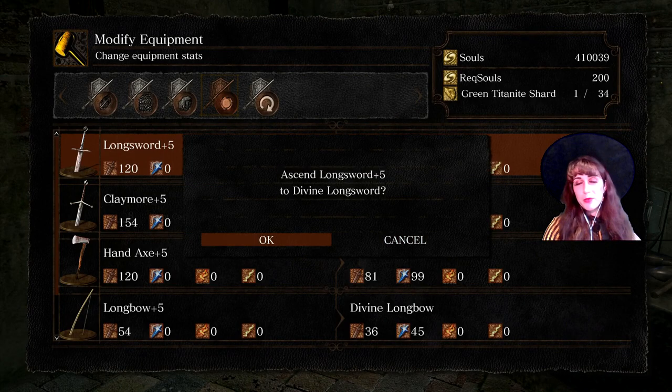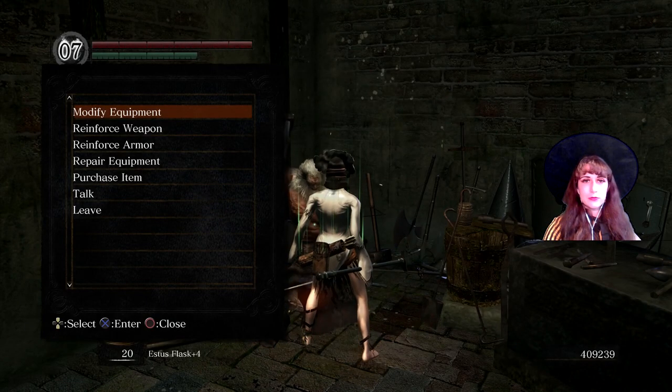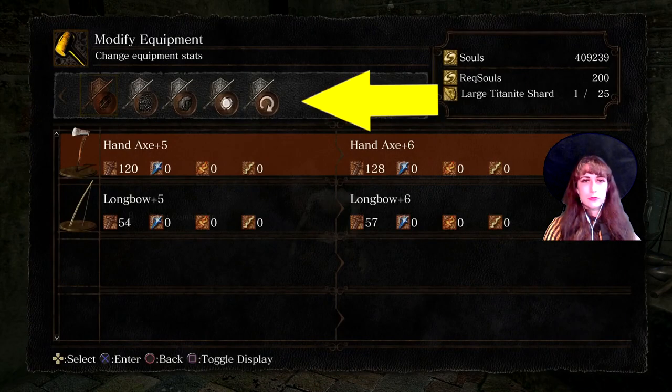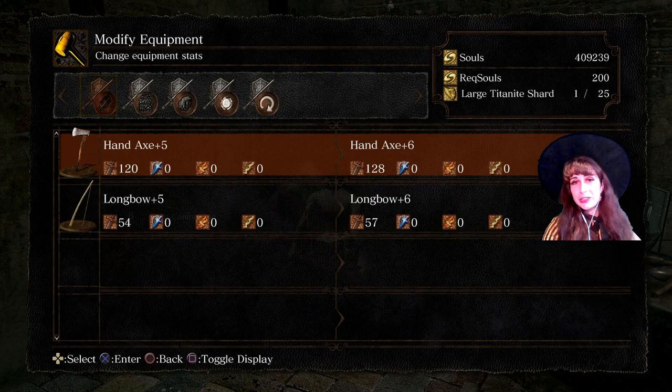Once a weapon has been modified, it falls out of the list. The hand axe I am upgrading to plus 6. This modification uses large Titanite Shards. Once the axe has been modified, it drops off the list.